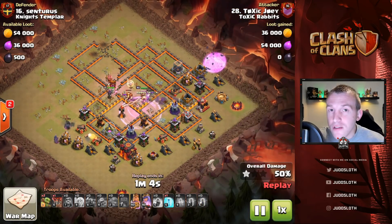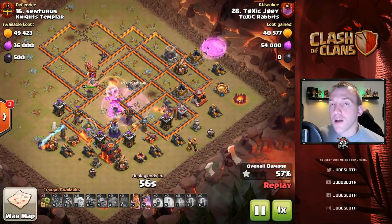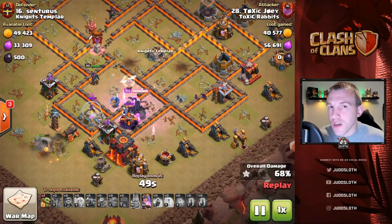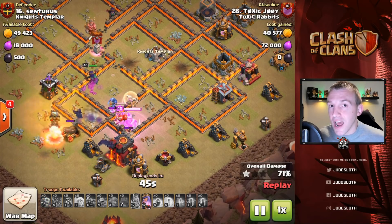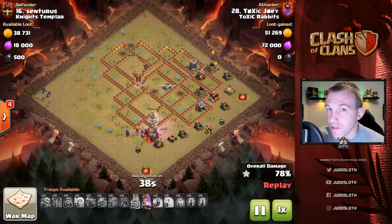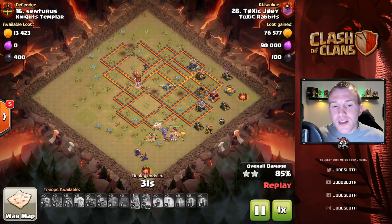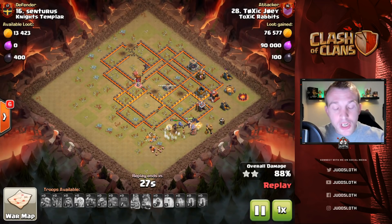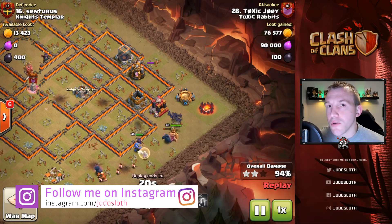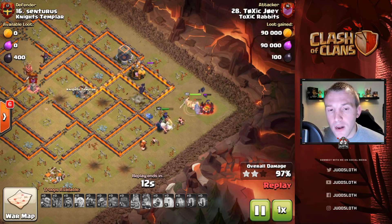You're then getting your Pekkas and bowlers into the base ahead of your heroes, and using the bat spells to swoop around the back end of the base. Toxic Joey does a fantastic job on this attack. The bats have to be protected — you're going to have to distract splash damage, whether that be troops on the outside or freeze spells, you're going to have to have a plan for it. If you are interested in joining Toxic Rabbits, join my Discord server — all my social media platforms are linked down in the description.